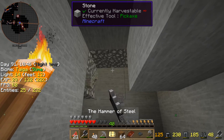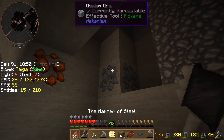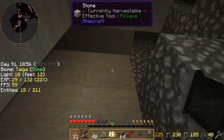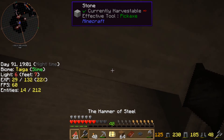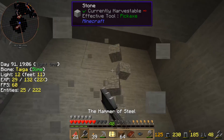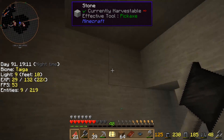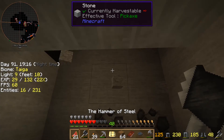Now we'll continue going up. We found out that it's not an exact sign — it's this way. So let's keep on going. What do we have here? Skystone! We found it! The skystone is what's known as the meteor. And in the middle of the skystone is a chest containing a few of the parts we need to make the computer.